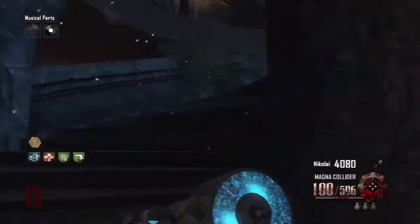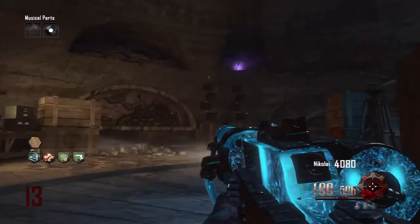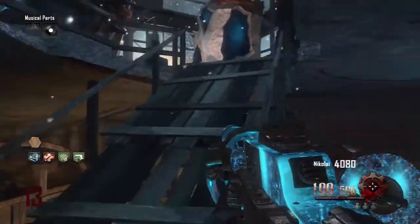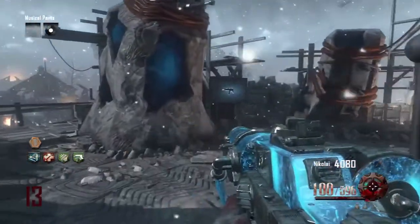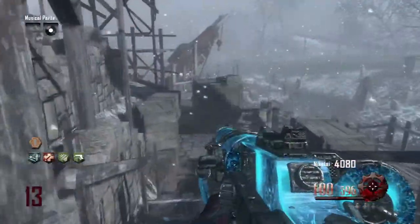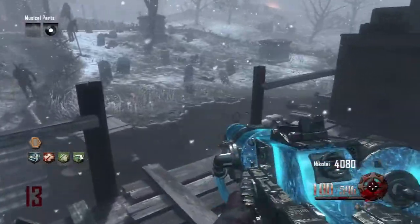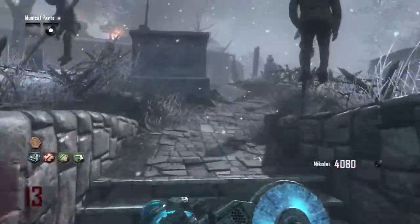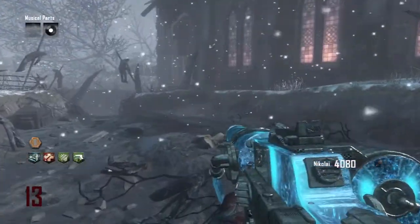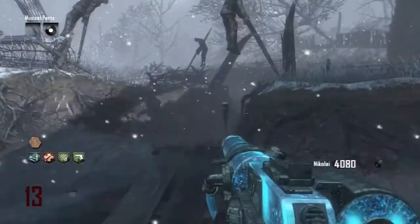Hey guys, myverseconsol here today with another quick tutorial. This tutorial is gonna be one of the challenges — the challenge is to spend 30,000 points in one game on the map Origins. The best way in my eyes is to just pack-a-punch both weapons, buy as many perks as you can, and open a lot of doors. That's the fastest and easiest way to do it.